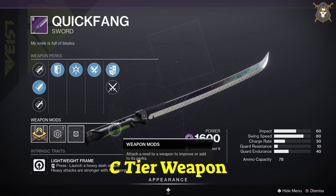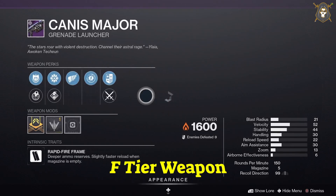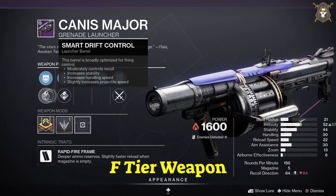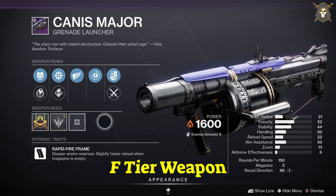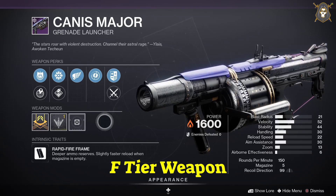He's got the Cannonchaff grenade launcher. Spike Grenades are pretty good with grenade launchers. For this weapon you want to have Volatile Launch in your first column, Spike Grenades in your second column, Clown Cartridge in your third column, and Vorpal Weapon in your fourth column. You want a Reload Speed masterwork.